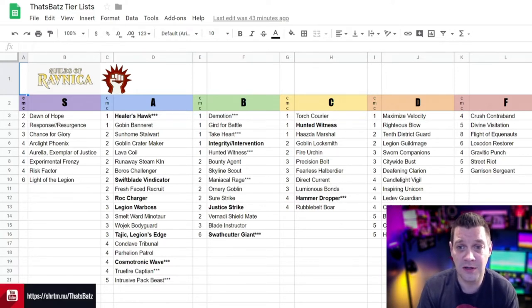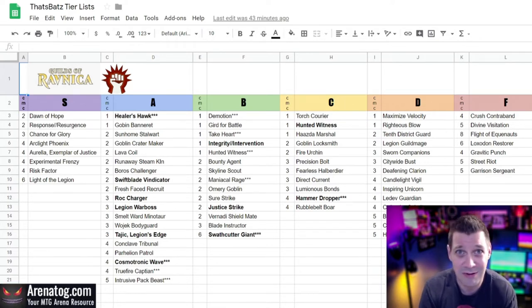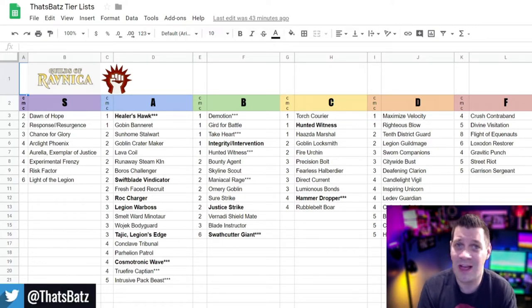D class are our filler cards — cards that occasionally you may put in your deck, you're not really happy about it, but you may get some value out of them. And then there's the F class — these are cards we just don't want to play almost at all ever, because they either have really poor value or are way over-costed for their stats.